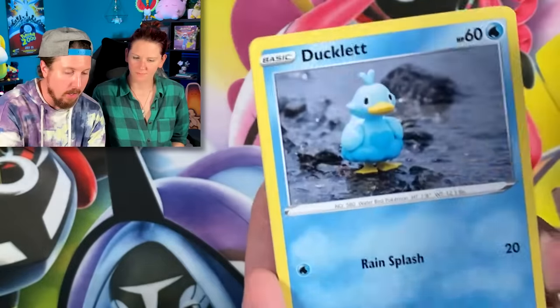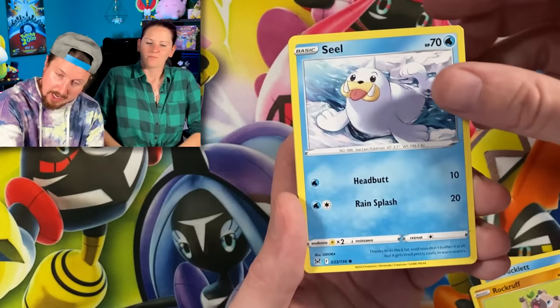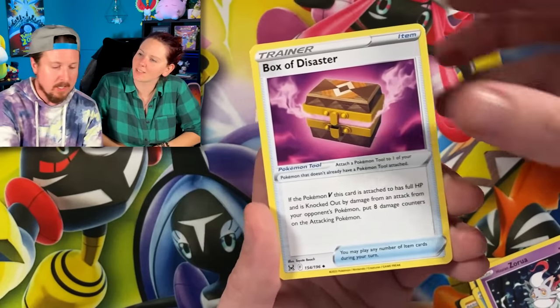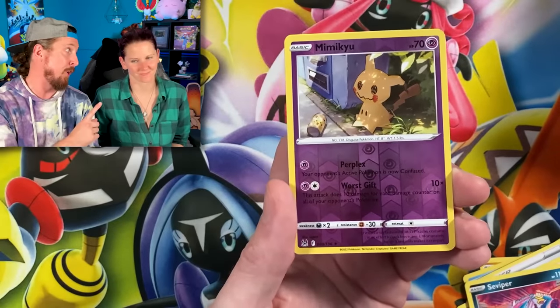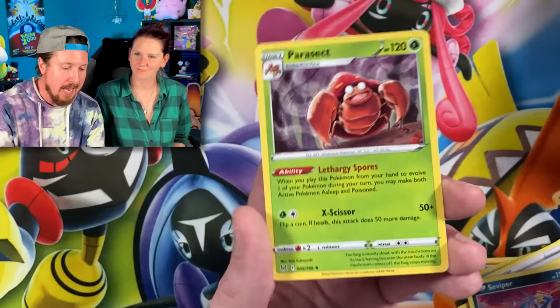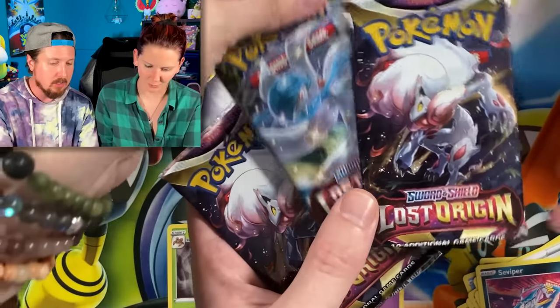The goal is to pull some of those 104 cards we are missing for our Lost Origin binder — and that even includes the reverse holos. I saw the Ducklett — I'm trying to ignore it. You can't ignore the Ducklett. So that includes all the reverse holos as well. Oh, Tomokazu artwork — my favorite artist of all time! We got Mimikyu reverse holo and a Parasect.